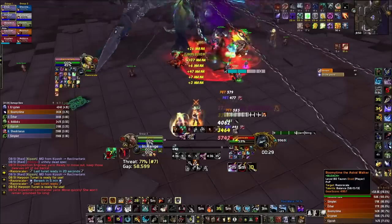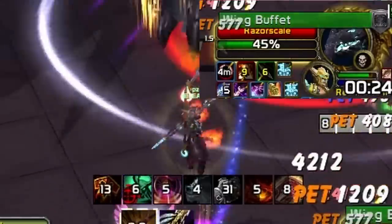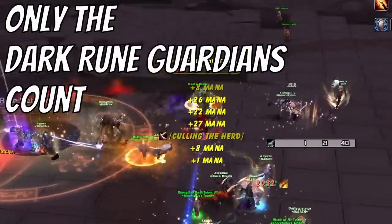Razorscale: Paladins can Blessing of Protection caster DPS, and rogues can Vanish to avoid the knockback at 50% health. If you want to get the dwarf achievement, you're going to have to wipe — there aren't enough dwarves in the fight, as only two spawn per wave.